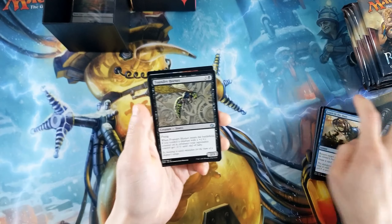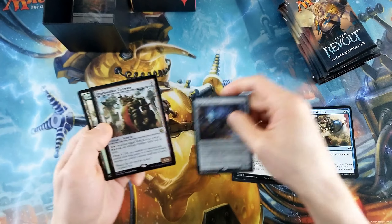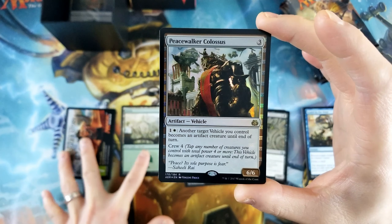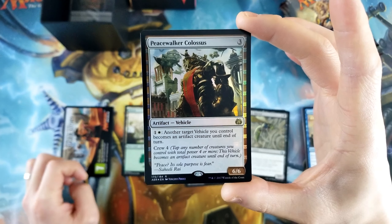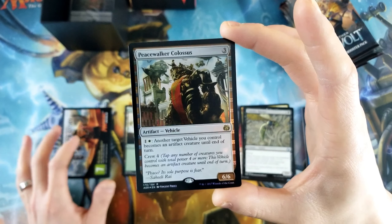A couple uncommons in the set too that we're certainly wanting to get. Oh, there's a foil rare — Peacewalker Colossus, costs three, six, six, crew four. You can pay a white and a colorless: another target vehicle you control becomes an artifact creature until end of turn.